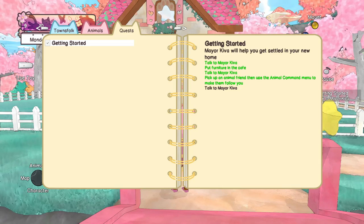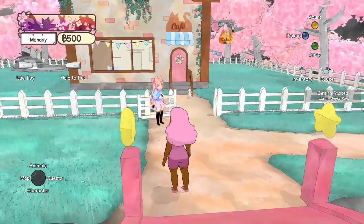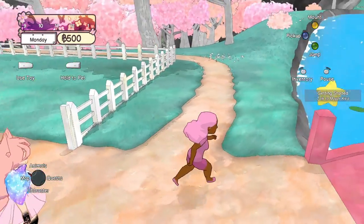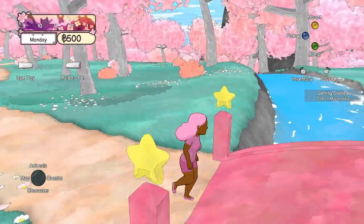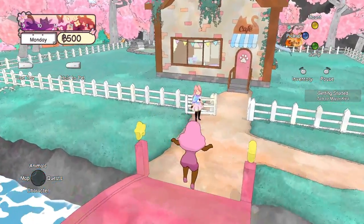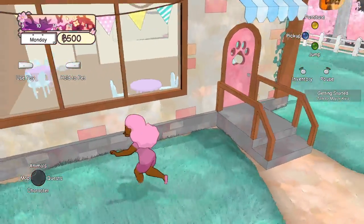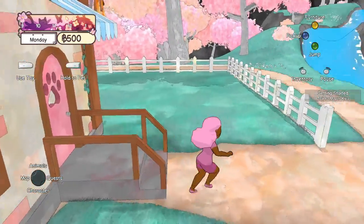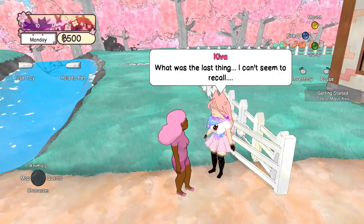Wait, my quest is already done because I picked up the animal and made them follow me. I picked up my cat — well, it doesn't matter. Let's go look for another animal. Actually, it wants us to talk to Mayor Kiva again since the quest is already done because I used my own pet.